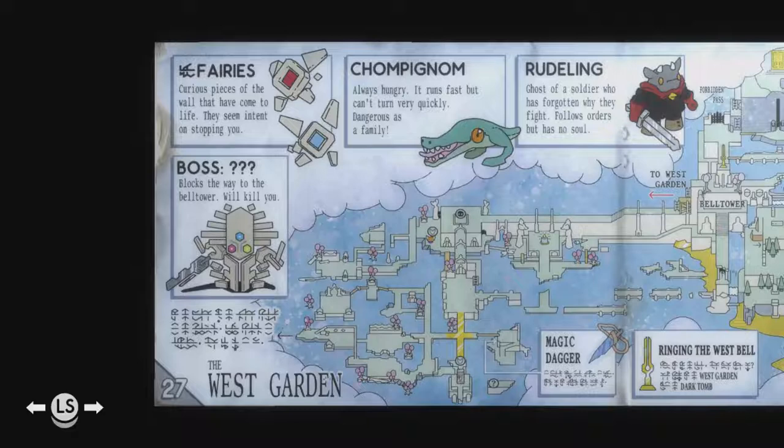The chomping thing is always hungry — it runs fast but can't turn very quickly, dangerous as a family. Fairies, curious pieces of the wall that have come to life, they seem intent on stopping you. And there's a boss — blocks away to the bell tower will kill you, yeah like most things.